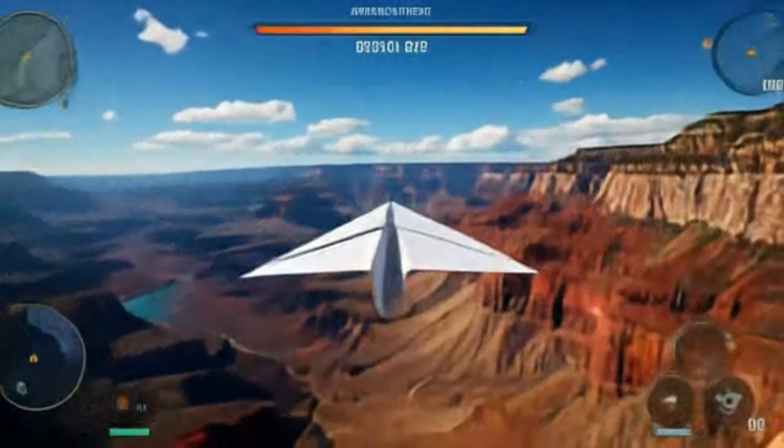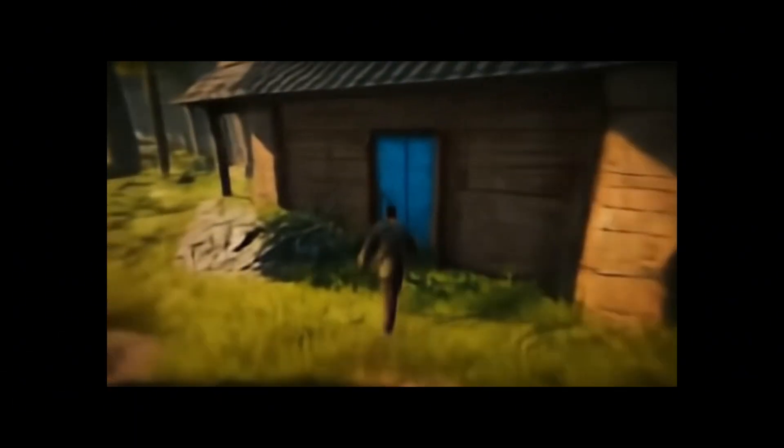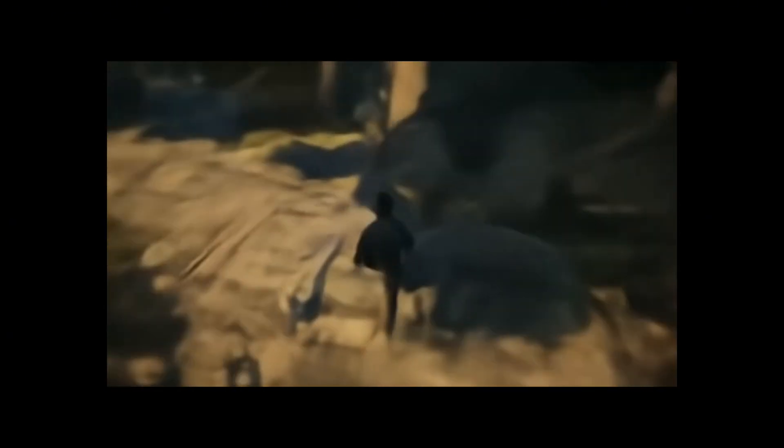Genie 2 is built as a large-scale foundation world model trained on a massive dataset of videos. It uses an auto-regressive latent diffusion model optimized for sequential data, handling time and space continuity effectively. First, video data is compressed into smaller hidden representations using an autoencoder. These compressed frames go into a transformer model — the same type used in GPT — which predicts each next frame based on what came before. It also uses classifier-free guidance, which lets you control actions and outcomes.